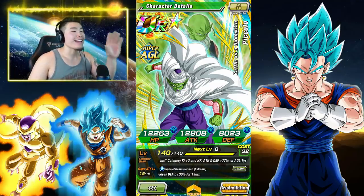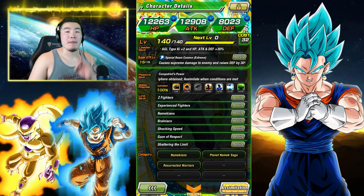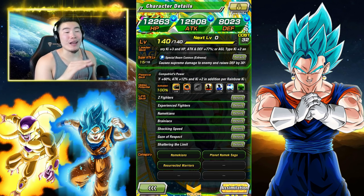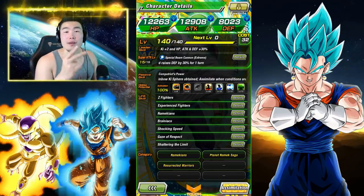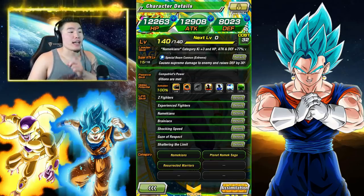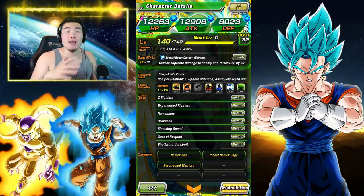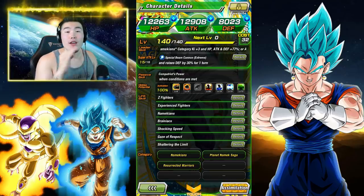Anyways, with all of that out of the way, let's take a quick look at this guy before we jump into the showcase. His leader skill gives Namekians K-3, HP ATK DEF plus 77%. He also gives AGL types K-2, HP ATK DEF plus 30%, so really not a great AGL leader. His super attack causes Supreme Damage and raises his defense by 30% for one turn.